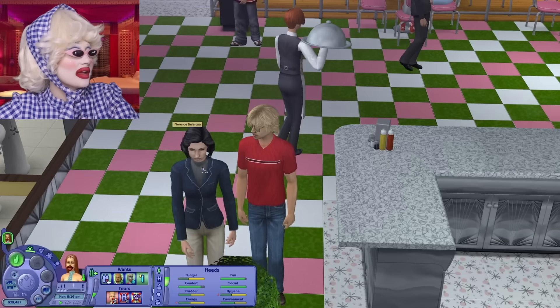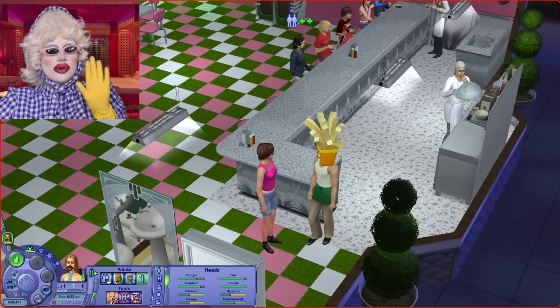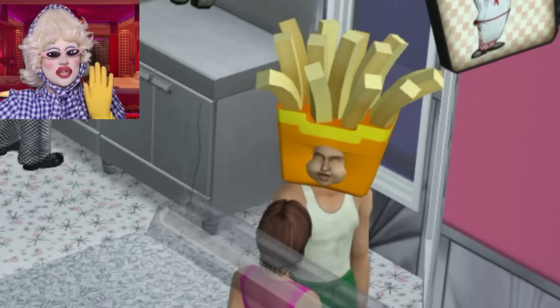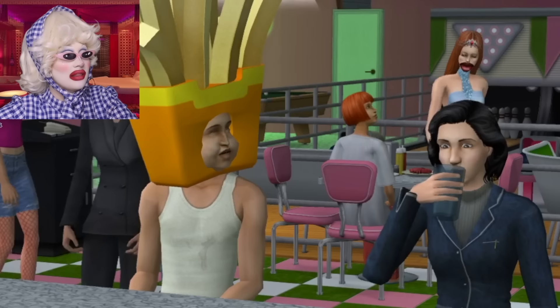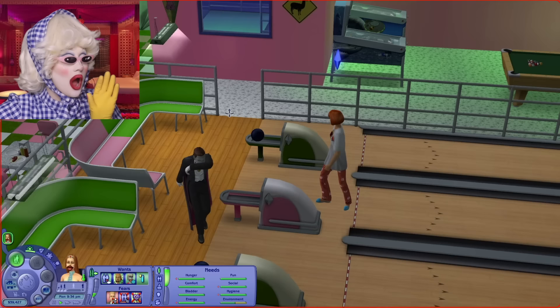Look who has arrived, everybody - absolute icon Florence Del Rosa, who is currently getting decapitated by a tray of food. Pause, everybody - an absolute icon has arrived. This is none other than Chips Coco from the Chocolate Factory. Stop eating, stop doing everything and go and flirt with him immediately - we need him to be our boyfriend. Who would have thought Chips Coco and Florence Del Rosa are having a drink together? What a gorgeous couple - well, I'm about to split it up.